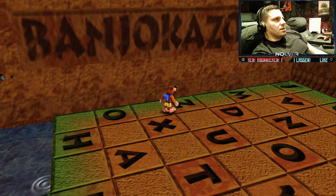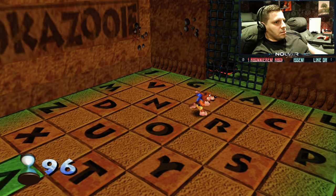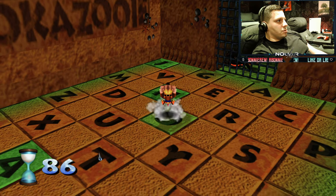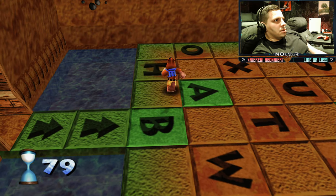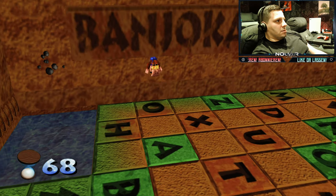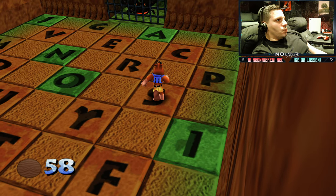'Gib bitte ein Banjo und Kazooie.' Also schauen wir mal: wo ist hier das B? Da ist das B – macht eine Stampfattacke. Ihr habt 100 Sekunden Zeit. Da ist das J, da ist das O, dann haben wir das K, ein A. Ein Z habe ich hier auf der linken Seite gesehen. Jawohl – ein Doppel-O und ein I-E. Lasst euch von ihm nicht umnieten.